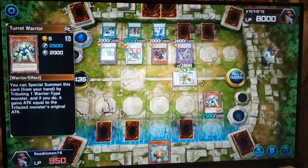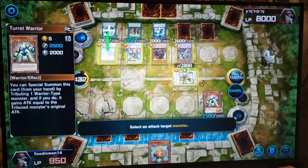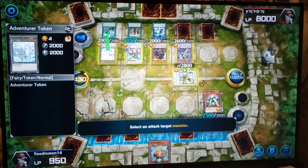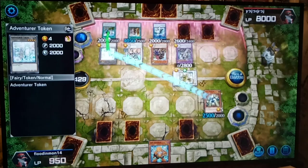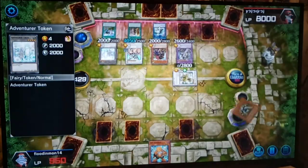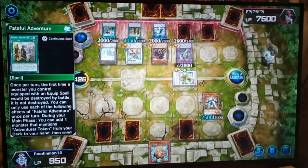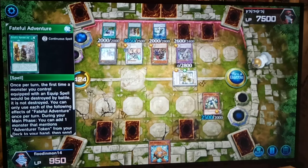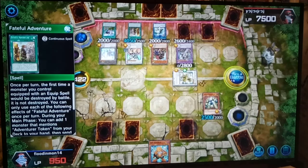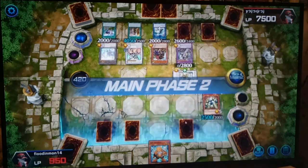Go Turret Warrior — I guess we'll destroy this, destroy the adventurer token. I don't think it really matters. This card prevents it from being destroyed in battle — first time it is not. Anyway, my turn, man, go for it.